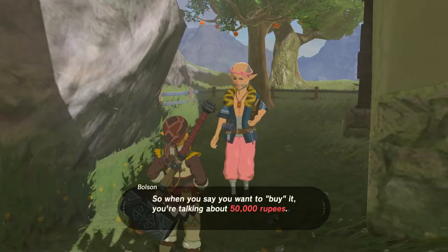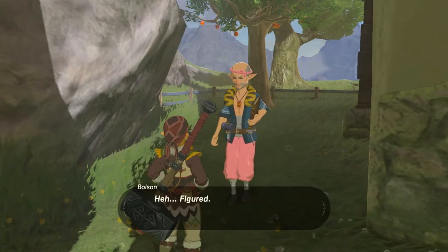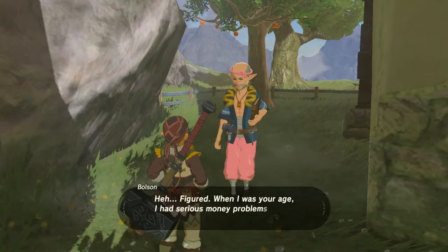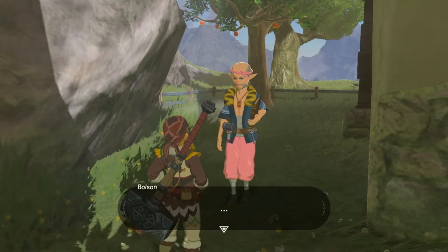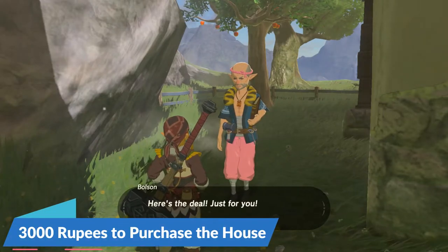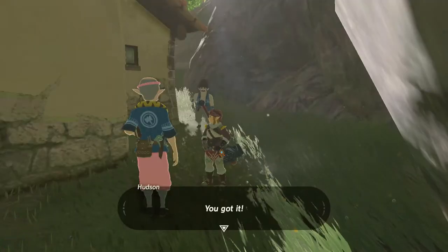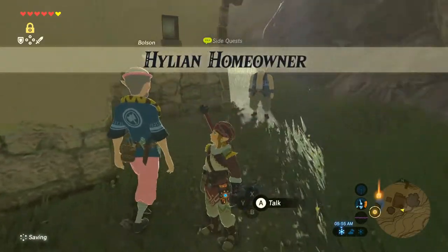When you talk to Bolson, you can tell him that you'll buy the house, and he'll offer it to you for an outrageous price of 50,000 rupees. But no matter what your response is to his offer, he lowers the price down to 3,000 rupees instead, and you'll be given a side quest called the Hylian Homeowner, which includes gathering 30 stacks of wood to get you started.